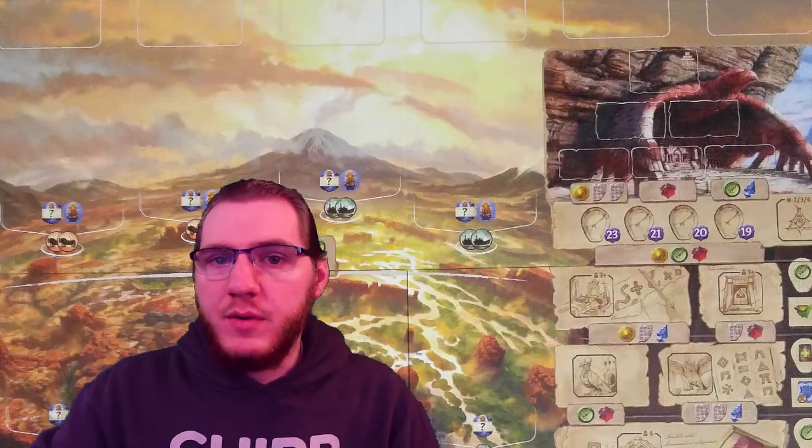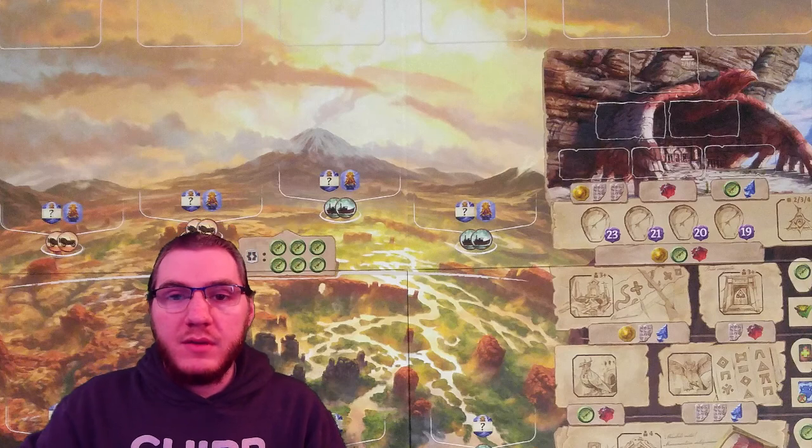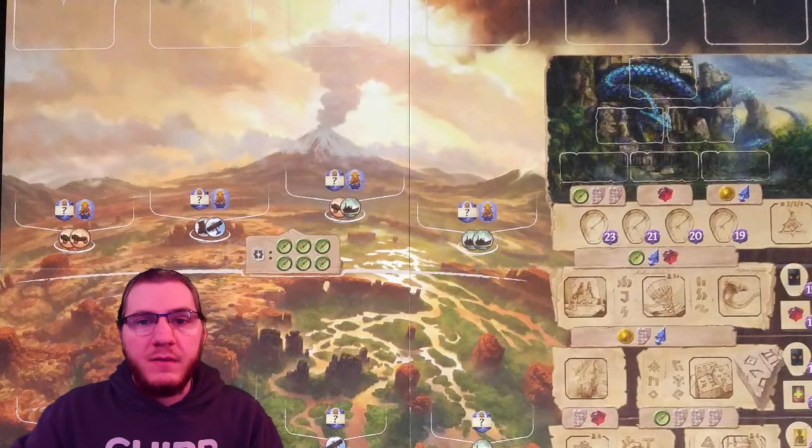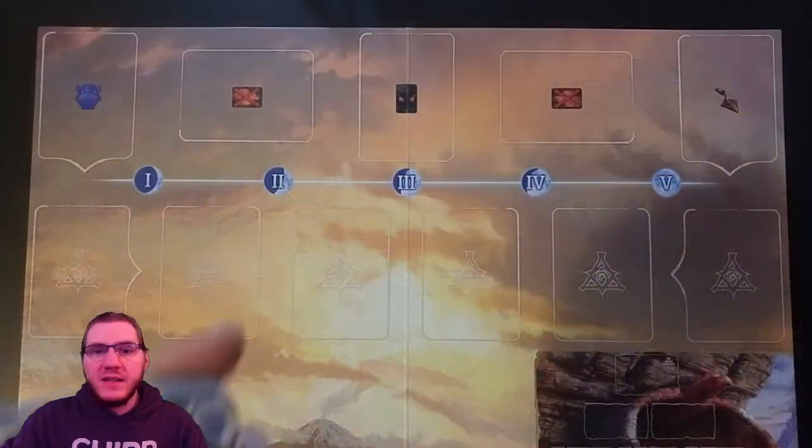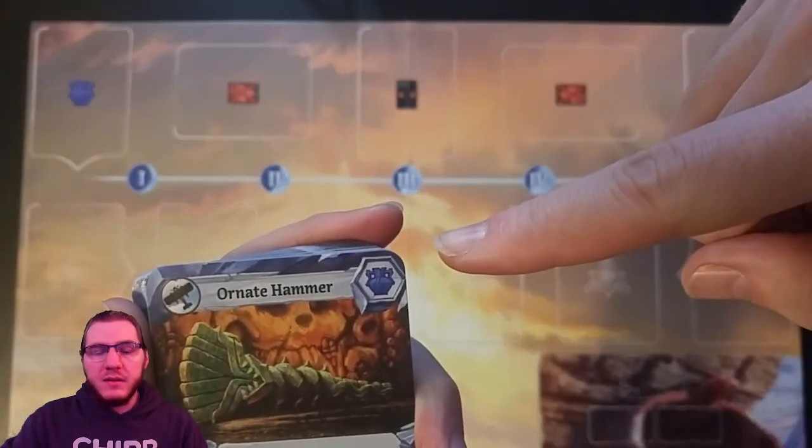This game has a double-sided board. For your first game you'll want to use the bird temple side. For future games you can choose either the bird temple or the snake temple. To begin set up, you're going to place the board in the middle of the table.